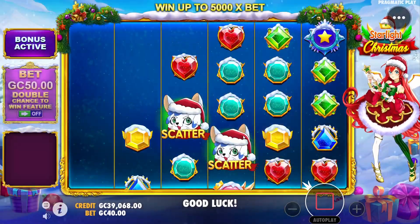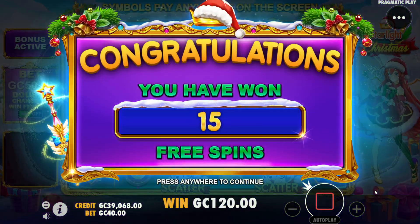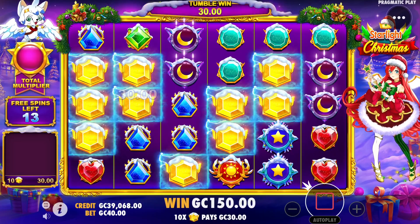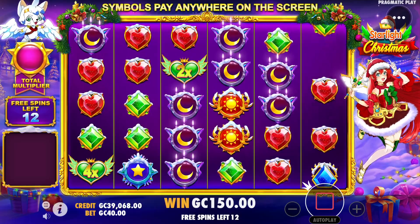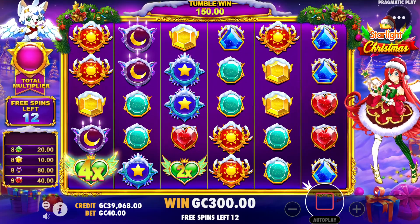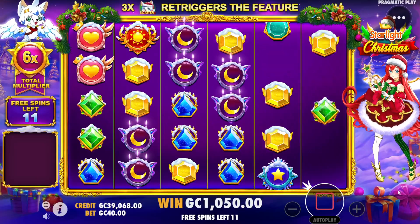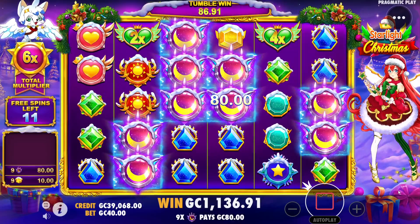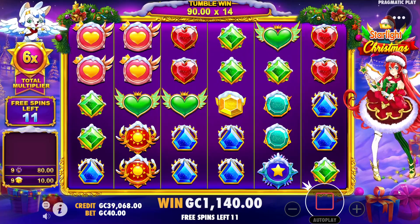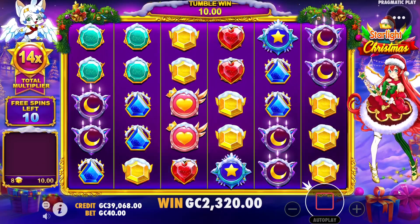We're gonna start off with a 4,000 coin bonus here. Some people believe the way the scatters show up is some sort of pattern showing how good the bonus is going to be. I always thought it would be neat to build a database to show the patterns and what the wins were based on them, but honestly I just don't have that kind of time and I don't really think there's any pattern to it — it's all just predetermined luck when you hit the button. One more moon — there it is, another 8x on the board, giving us a 14x multiplier with 10 spins left.